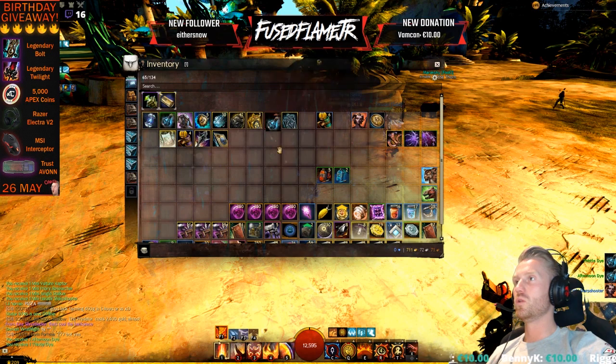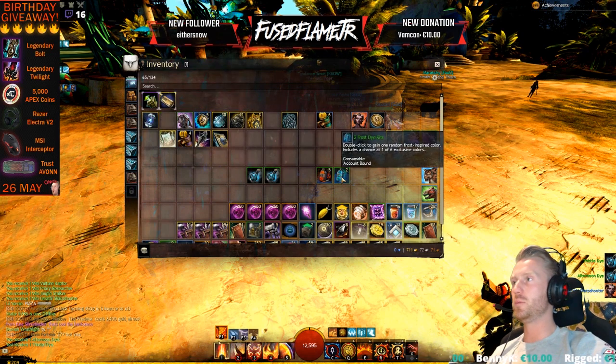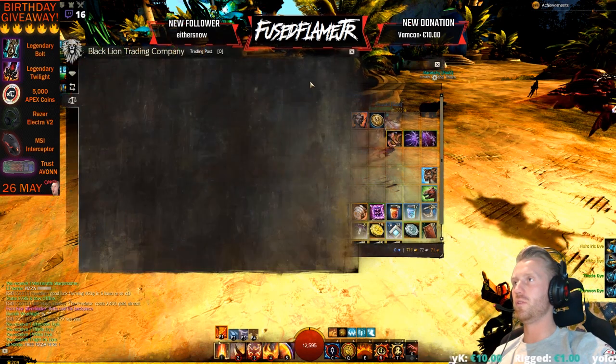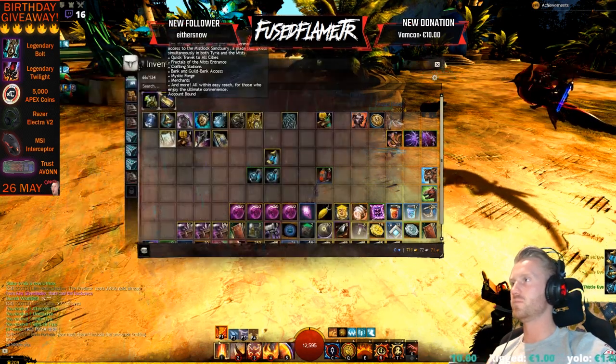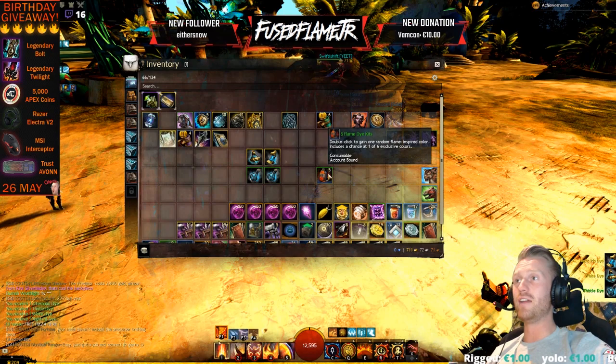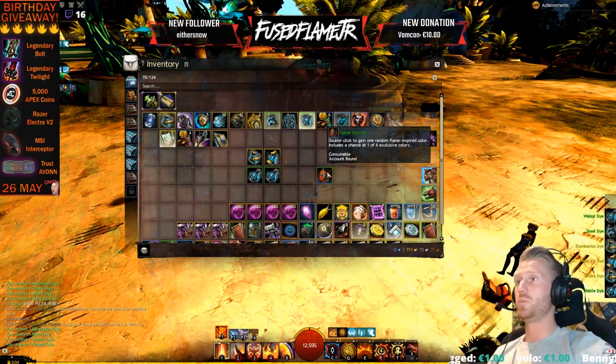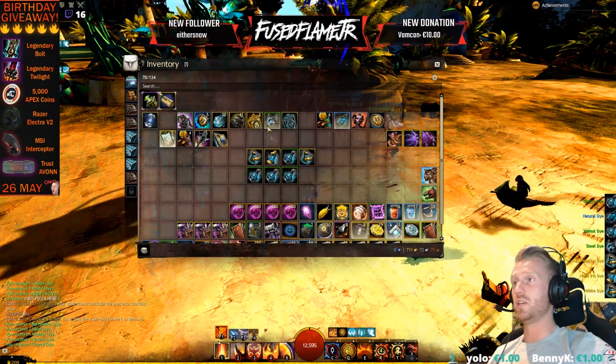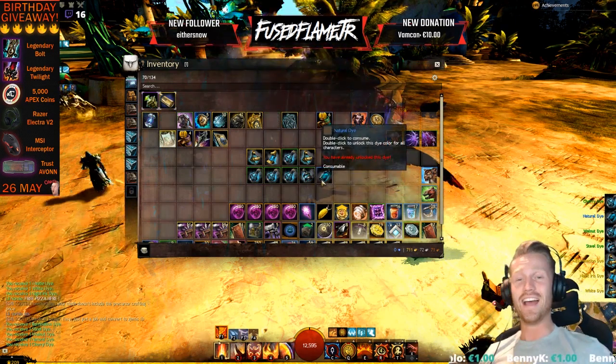First two dye kits — nothing valuable. Knight Iris dye, not really worth anything. I only got five Flame dye kits so let's open them. Nothing valuable there either, but to be honest I don't give a shit — we got the back piece, that was great.